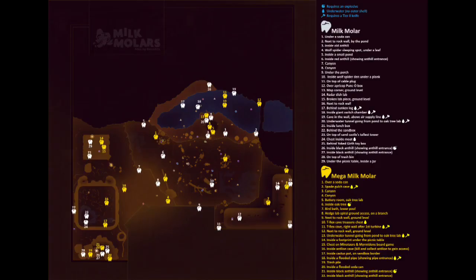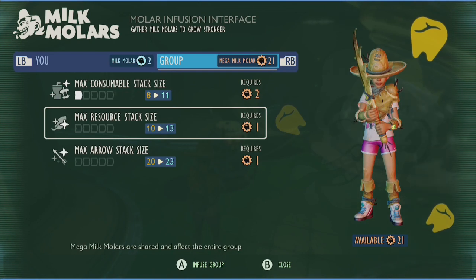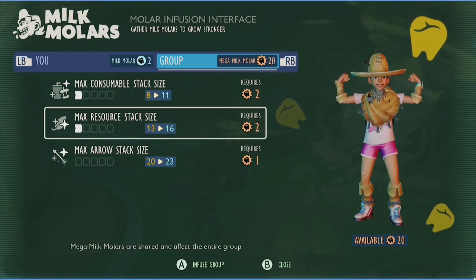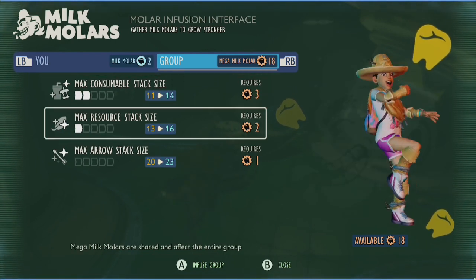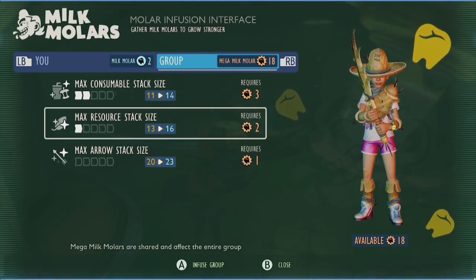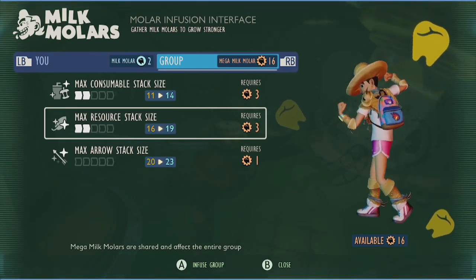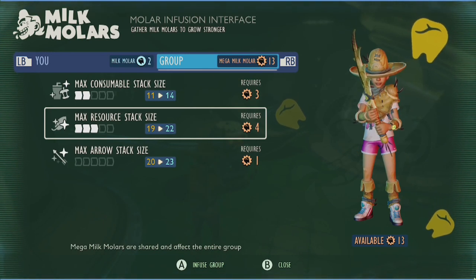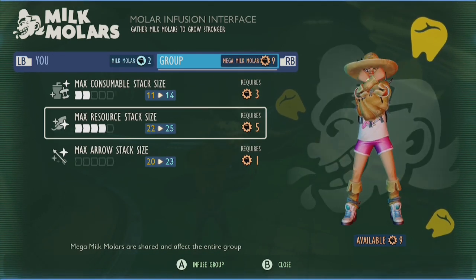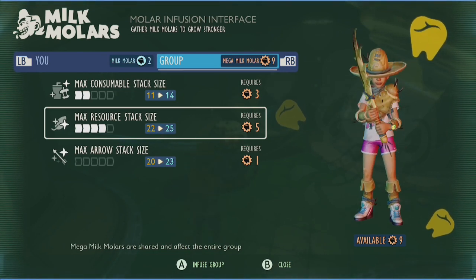I'll be going over all of their locations later on in the video and also covering how best to allocate these power-up points, because currently there are not enough Milk Molars available to completely max out your character. Also, keep in mind that this upgrade system is something completely new to Grounded and, like many other aspects of the game preview, is likely to be rebalanced and changed as the game is further developed. And when it does, I'll be sure to make a new and upgraded video because Grounded-themed, Grounded-related content is basically all that I do here.